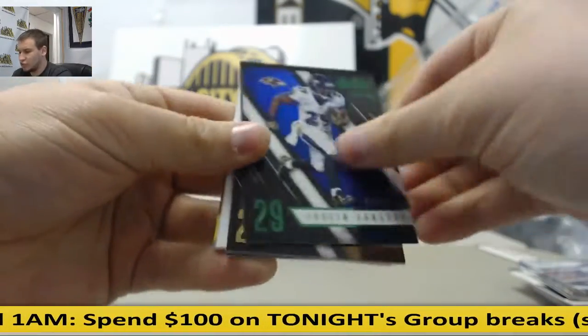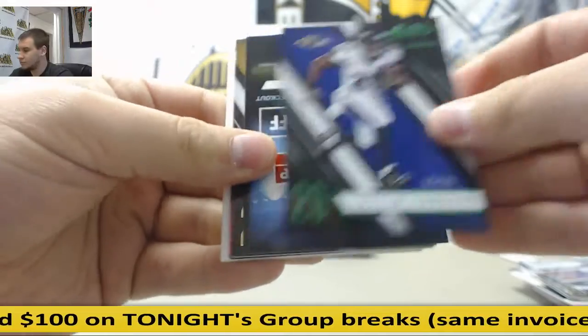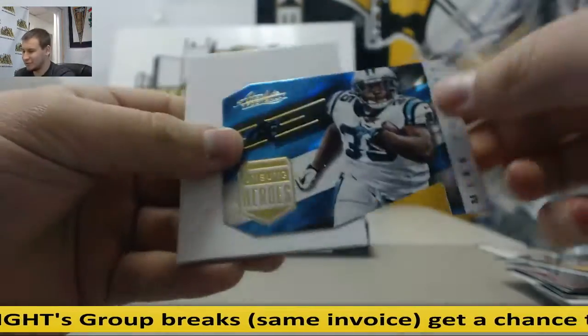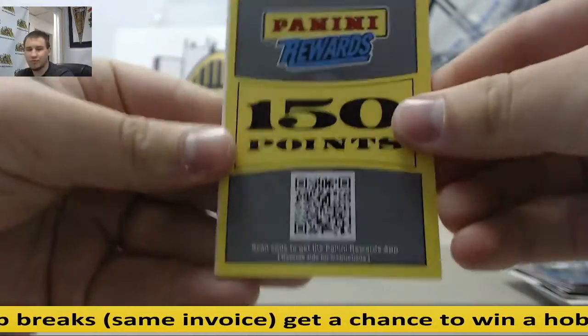Number two, 25, Justin Forsett Emerald. Mike Tolbert, Unsung Heroes Die Cut. And 150 points.